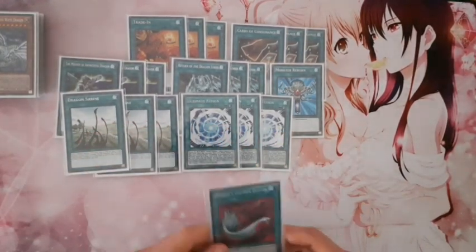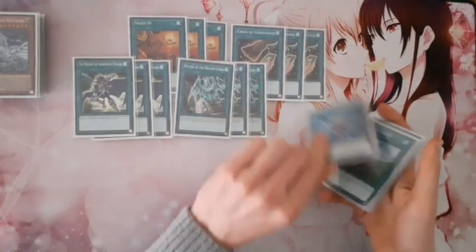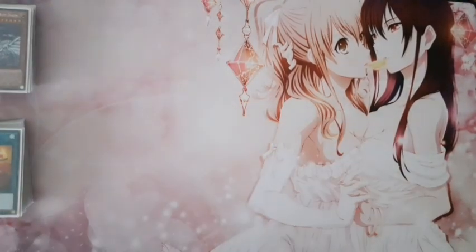And for the last spell, I have a little back row removal with one Harpie's Feather Duster. I don't play more back row removal — I'll move more of that to the side deck because there are not that many trap decks going around right now. I know it will change in February or March when the trap trick structure deck comes out and a lot of people will play Labrynth and Trap Trick. But I have a few cards in my extra deck that can easily wipe out those back row decks.